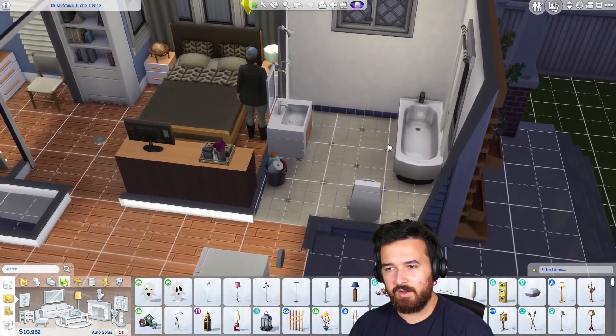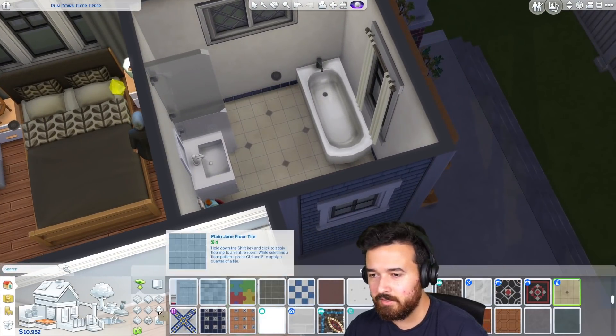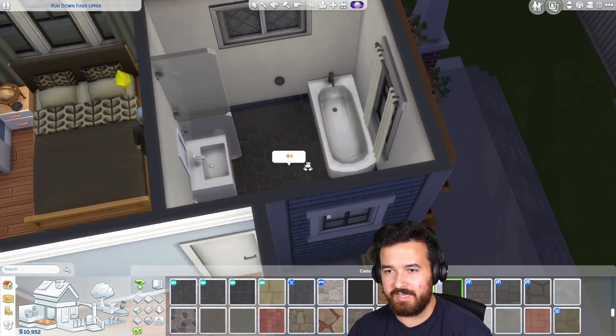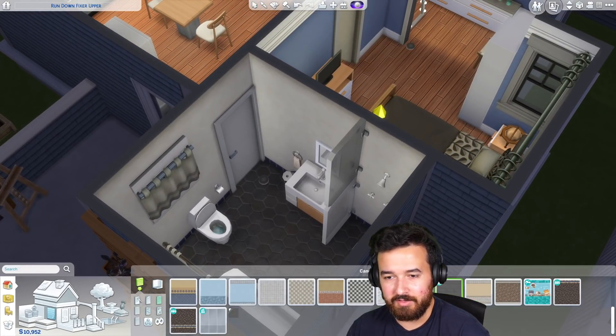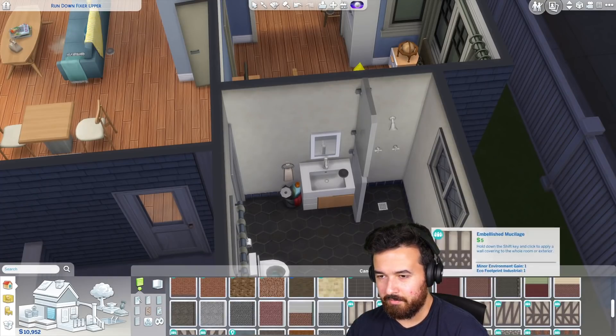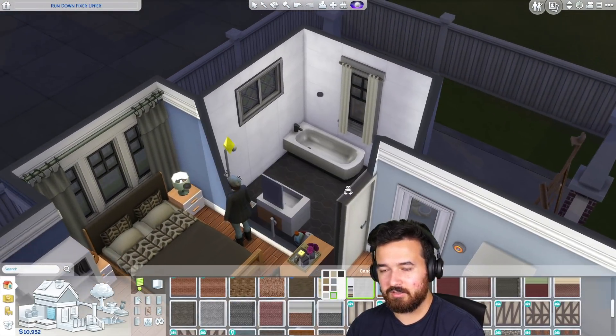The bathroom stuff — isn't most of this already upgraded? We could probably keep a lot of it. Batuu tiles — yes please! And then walling. It can't be dark. Where are those Snowy Escape ones? There we go. And the white — that's always good. I just think that looks so much better.